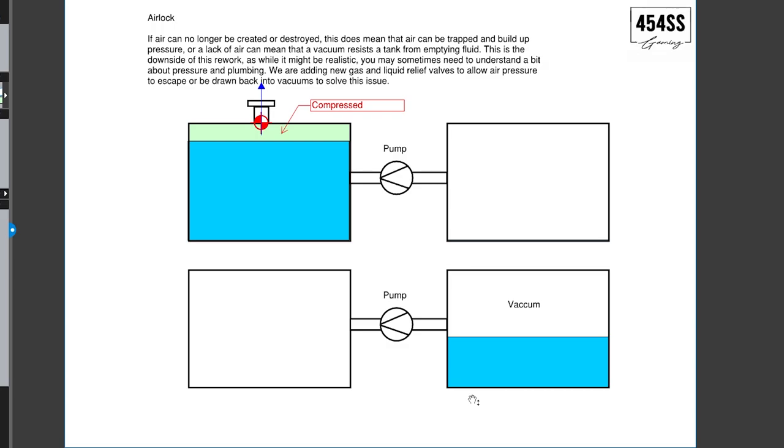The liquid relief valve addresses the vacuum case. Think of a syringe you've sucked up — the vacuum pressure keeps the liquid from leaving. You could add a gas relief valve to re-pressurize the system to one atmosphere and then the liquid would flow normally. Alternatively a liquid relief valve would allow liquid to flow even in a vacuum situation. I'm not quite sure how that will work.